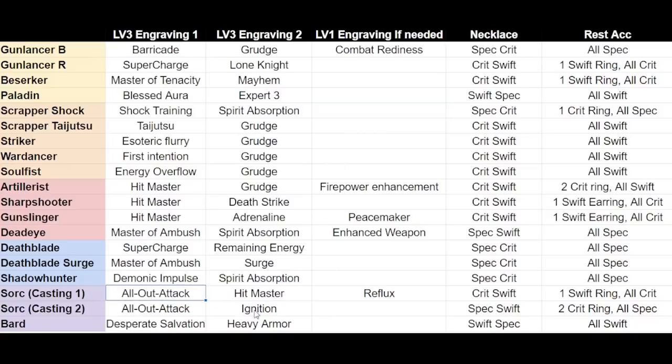For example, for Sorceress, Ignition is very expensive. So going through another route — All Out Attack, Hitmaster, and Reflux level 1 — it does about the same damage as Ignition. There's not much of a big difference, so it would be wise to spend less money and probably have the same spec to actually challenge Argos.